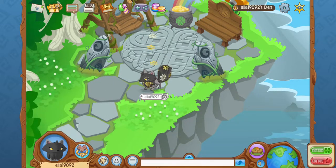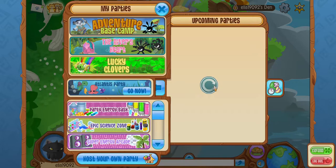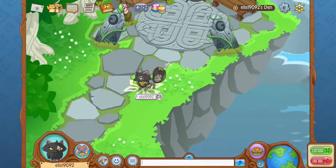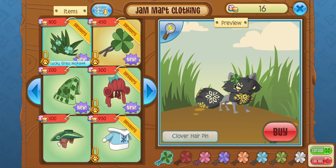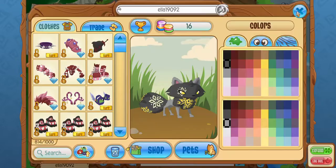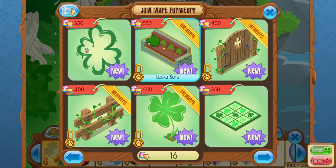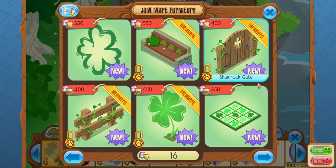You guys can check out my den and see everything that's new. The Lucky Clover Party is right there, and there's the Lucky Party that you can go to also. I think they have some new items available in the shop. They have the Lucky Hairpin, Grass Clover Blanket, the usual holiday stuff, and I think they have the Giant Four Leaf Clover, Lucky Sofa, Painted Clover, Shamrock Fence, Clover Rug, and Shamrock Gate.